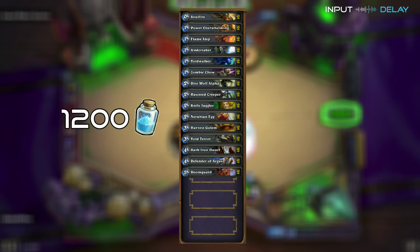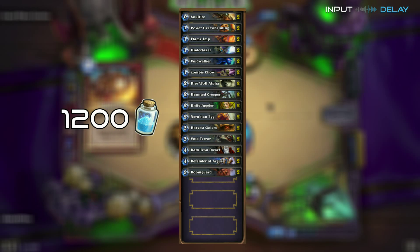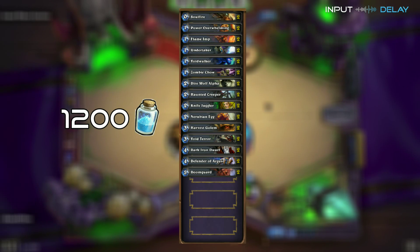Seriously, if you don't have a Zoo deck, why not? Because everyone plays Zoo. Because Faerlina's hero ability will punish you for holding cards, a Zoo or aggro-style deck is perfect for flooding the board and emptying your hand, and that's going to make her power pretty useless.